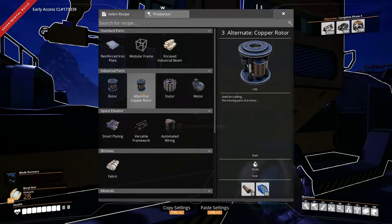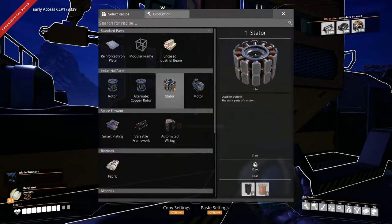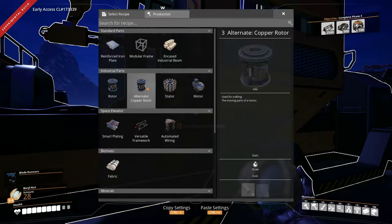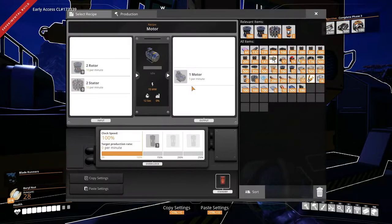This alternative copper rotor recipe. So we need two of each to make one. So basically if we want to have, let's say 10 a minute, then we need 20 a minute of rotors and stators. Alright, let's just do a bit of maths. One moment please.